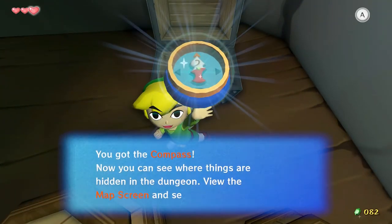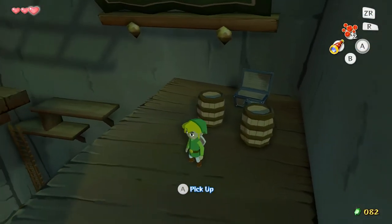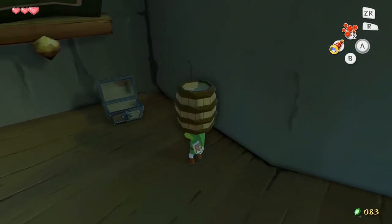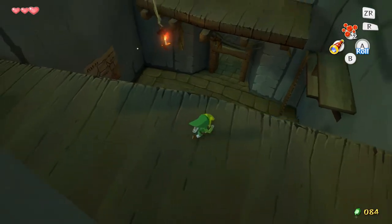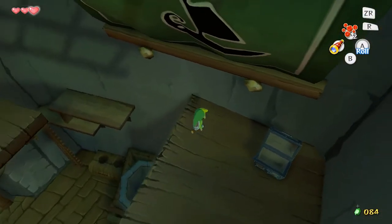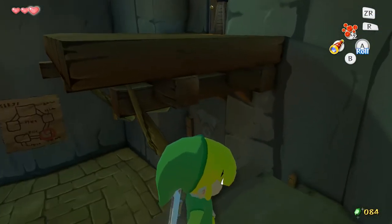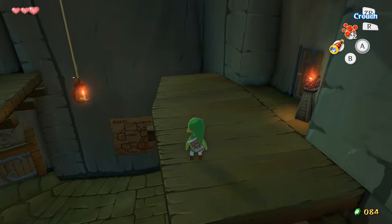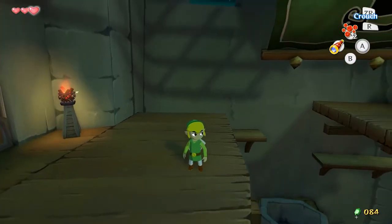Oh my good lord! We got the compass! Now you can see where things are hidden in the dungeon. View the map screen for yourself! So what the compass does — the dungeon map, first of all, I never fully explained that. It's a map. I mean, I don't really need to explain it — it's very straightforward. It's a map. The compass shows you where treasure chests are. There's actually another — but it's nowhere near here, nevermind. There's a treasure on the first floor but it's very far away, it's not worth it. Oh, there's like the kitchen here — I was looking for this place before. You can see the giant cauldron there. I don't know why, but this room's always interested me. There's just a weird giant cauldron and there's no real reason for it. But it's cool, because it gives this place more life, I guess.